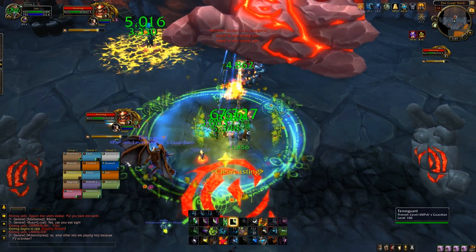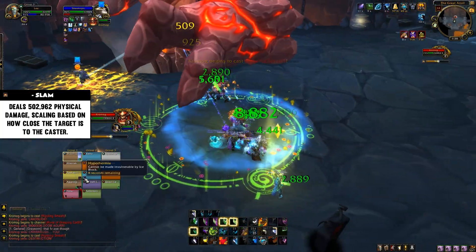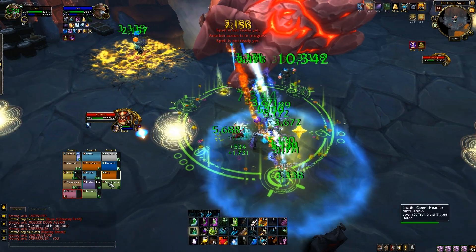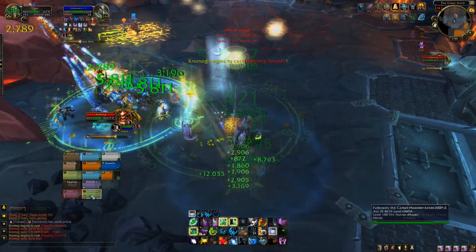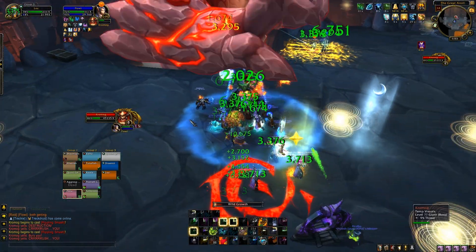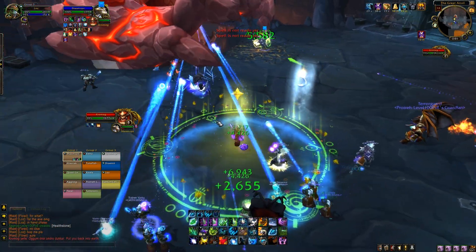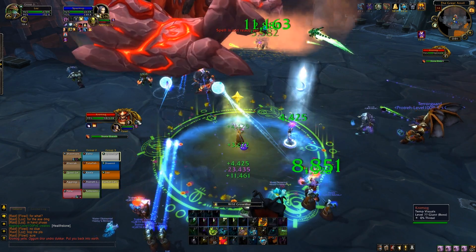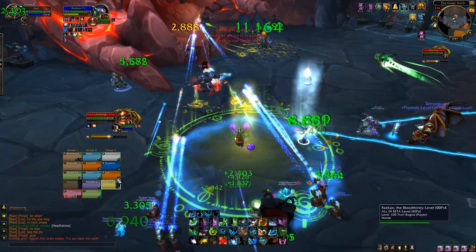Another AoE ability is Slam — instead of ticking damage, it's one fat lump of damage, and the closer you are to the boss the more damage you take. We were standing as far away as possible at max range as ranged. With melee, it didn't seem to be doing the damage the dungeon journal said — it's physical damage so armor mitigation comes in before it hits you. On live, if this acts similarly, maybe use a small damage reduction like Feint as a rogue, but if you're a plate wearer in melee you'll probably be fine.